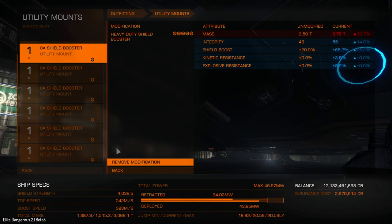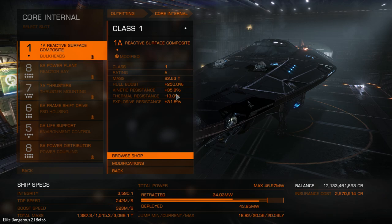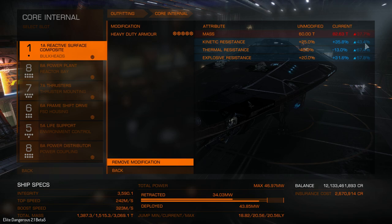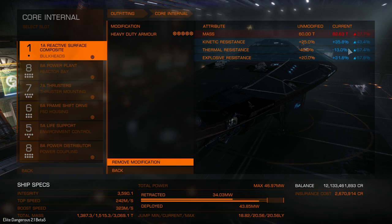For utility mounts I had all shield boosters, but you need heat sinks — at least one, just in case. For core internals I have reactive composite this time. As you can see: hull boost 250%, kinetic 35%, thermal minus 13%. I lose a little thermal but gain a lot in other areas. With modifications it's quite impressive — plus 10% kinetic, and I only lose 13% in thermal. With mods you can influence pretty much everything and make your hull very resistant to any damage type. It's really up to you which bulkhead you use and which mod you apply.